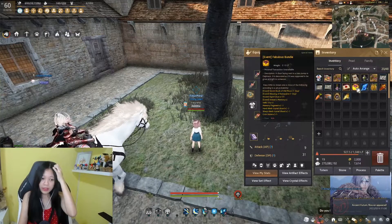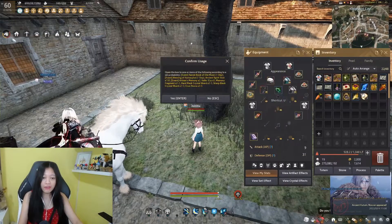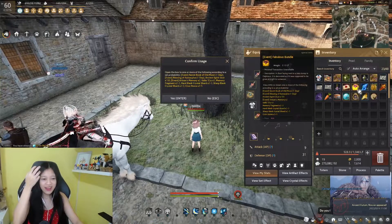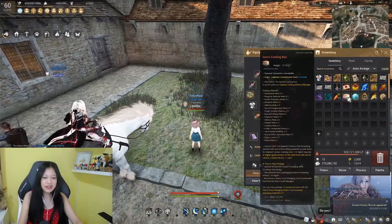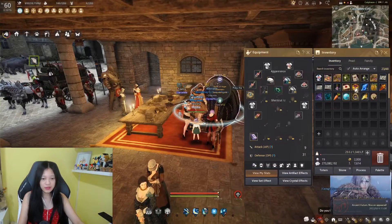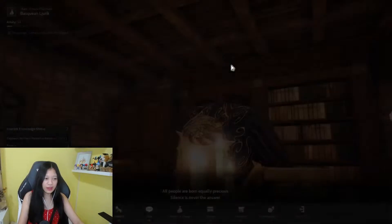From this Fabulous Bundle — we have 10 of them — we can get all those things. Let's open them. It's RNG, so you obtain one of the following each time. My inventory is getting heavy, let me put my blue boxes away first. I got 20 Caphras stones and a hundred spirit dust.